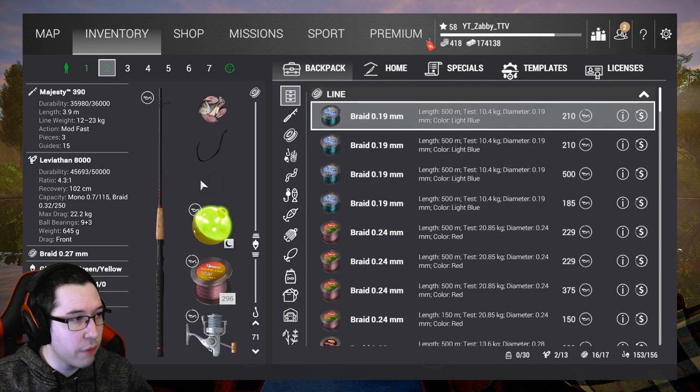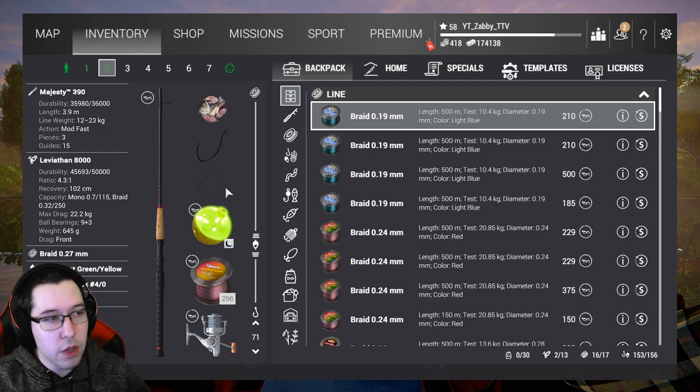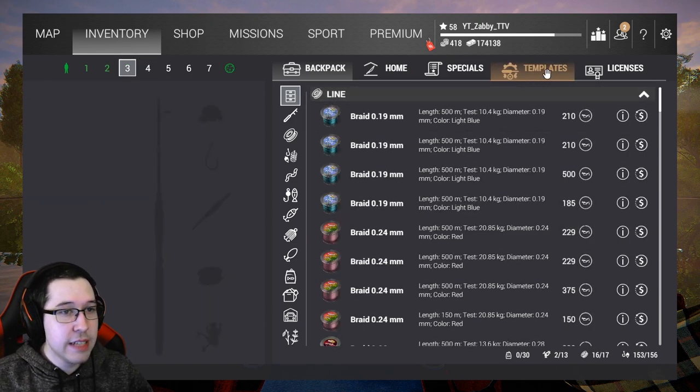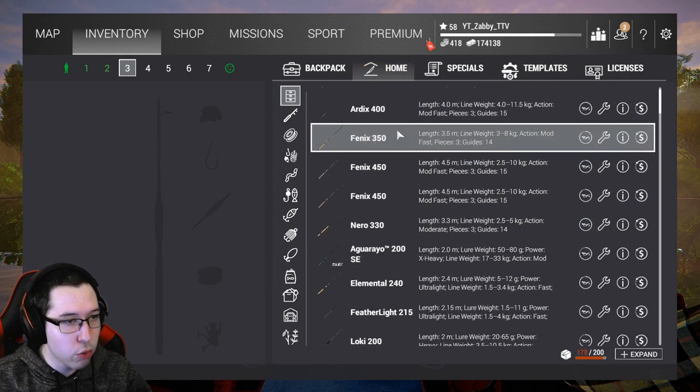You don't always need a leader for a float rod, but if you're going to be doing anything like musky fishing — anything with teeth — you're going to need to put a titanium leader on there because they will bite through it. Now I'm going to walk you through building up a setup, starting with a float rod.